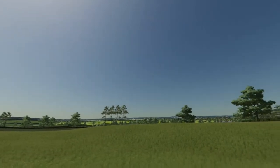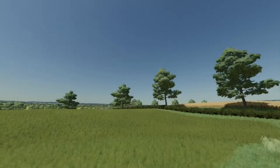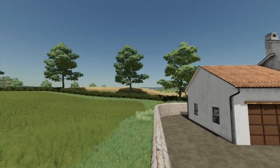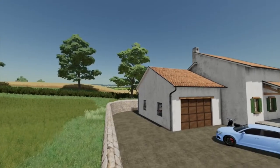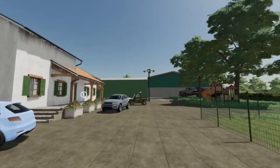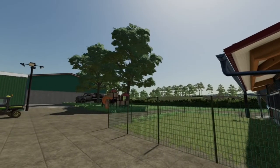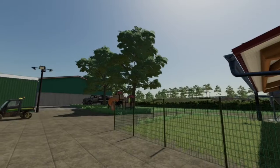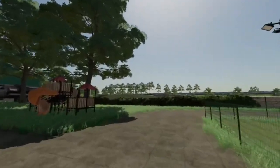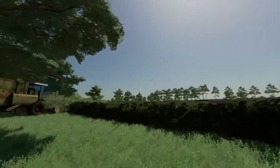How are you guys doing today? Today we get to go on a map tour of Shire Farm by Flusty94. This little bad mamma jamma is 287.64 megabytes to download, and is very, very cross-platform friendly. This map is based off of the Cotswold region, or Cotswold area, in the UK, so you have that going for you.